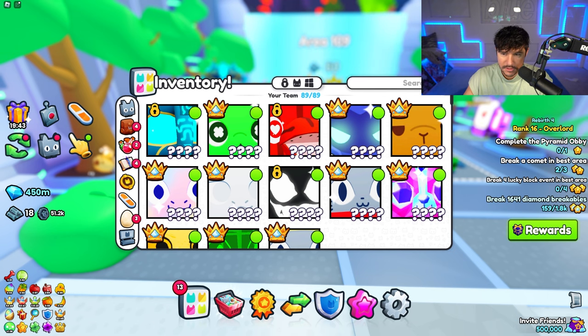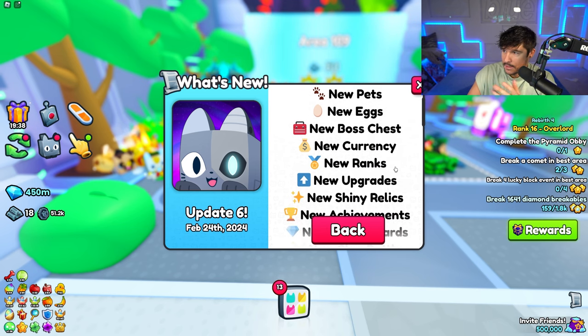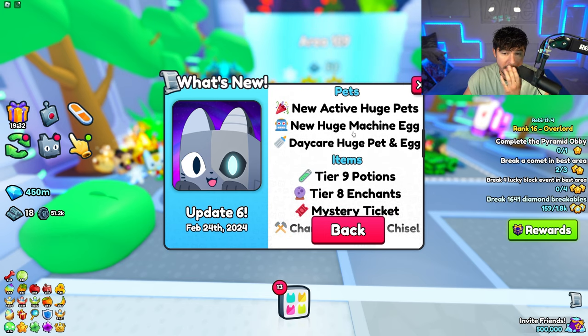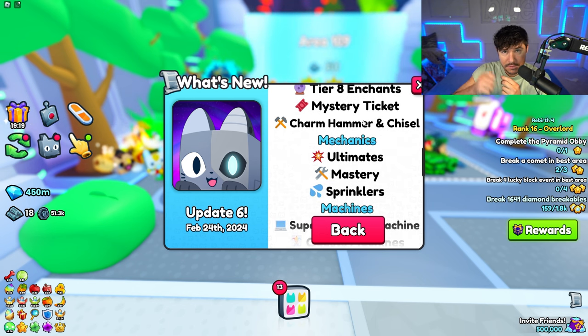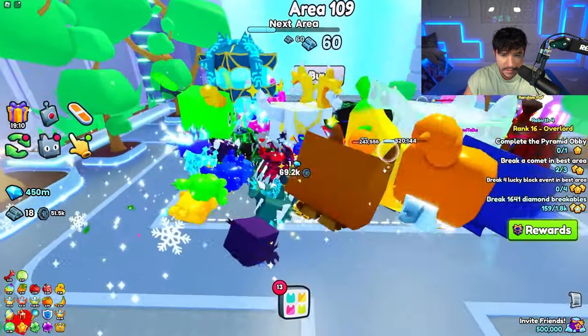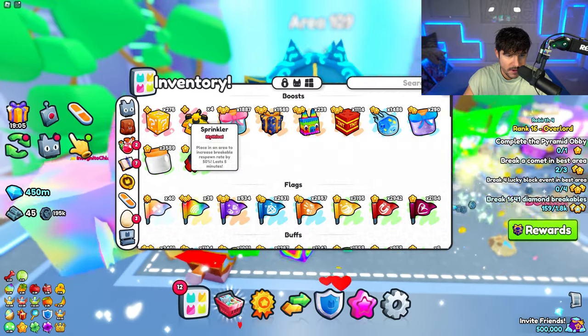Let's look at the update log one more time. This has the most content of any update we've ever gotten on Roblox. There are so many new things just for pets — a Daycare Huge Pet and Egg, a new Huge Machine Egg, new active Huge Pets. New items, tier 9 potions, a mystery ticket charm hammer and chisel which lets you remove charms from your huge pets.